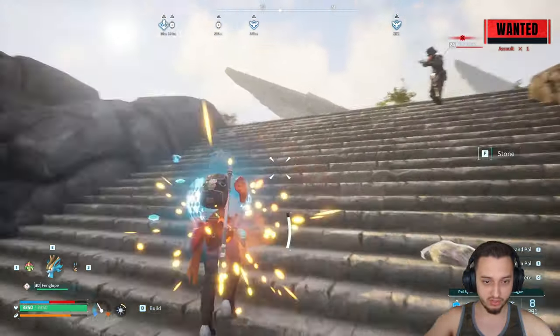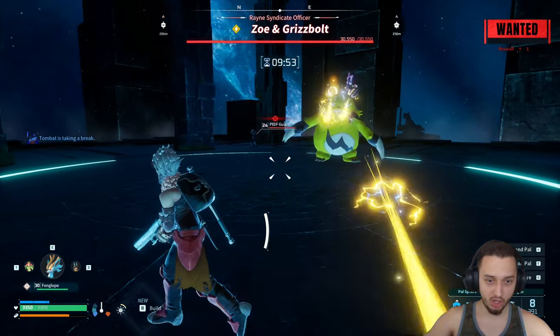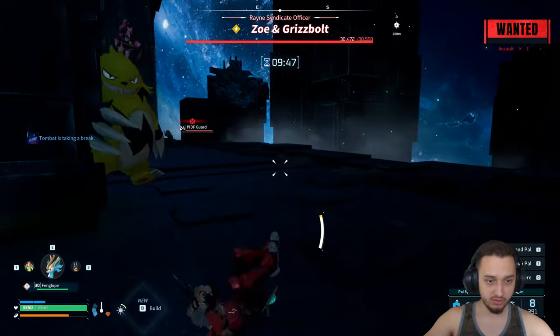Go into the boss arena. Once you get into the boss arena, the guards will follow you. You just want to dodge all the attacks and let the guards hit the boss — you don't want to hit the boss at all or else it might mess up.